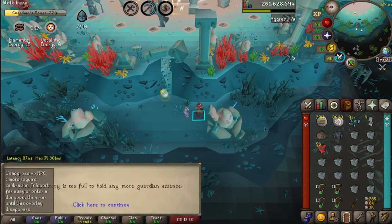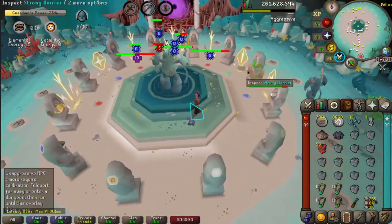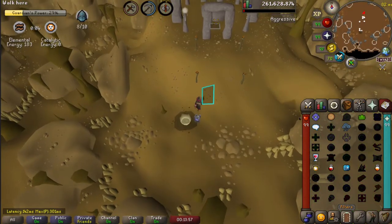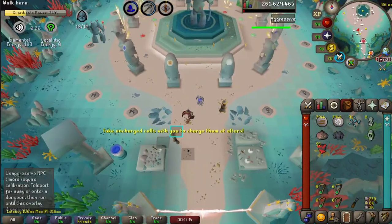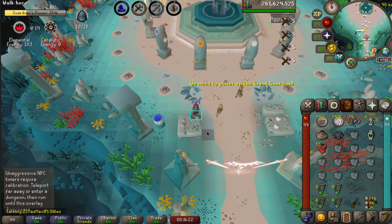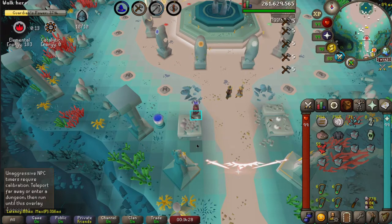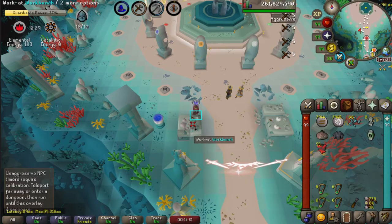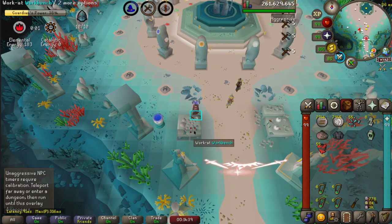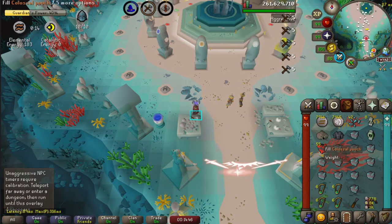Once you return to the main arena, you will be placed next to the great guardian. Deposit your crafted essence and then find the portal to the altar you wish to craft at. When you return from crafting your runes this time, you will be placed right next to the workbench. Head to the bench and craft your fragments into essence — do not deposit, as it will be a waste of time. You can deposit essence already crafted on your way to the next altar. The remainder of the game is a simple rinse and repeat: portal, craft, portal, craft.